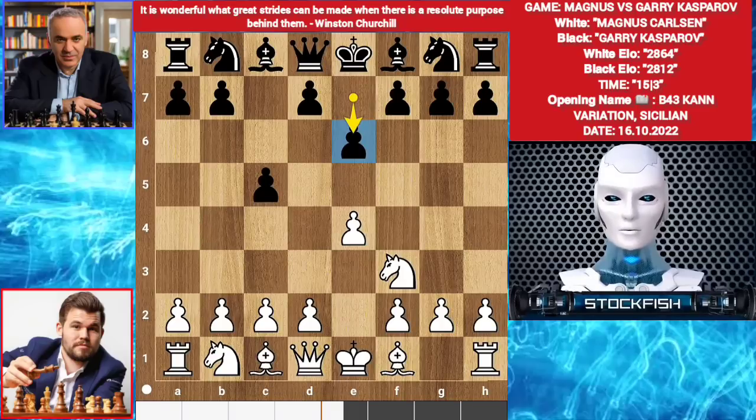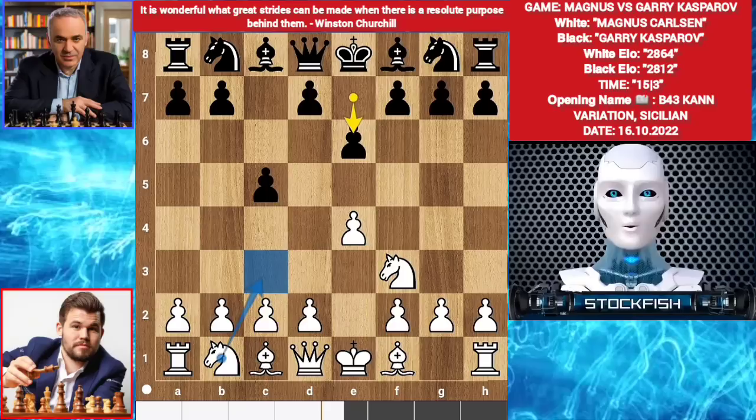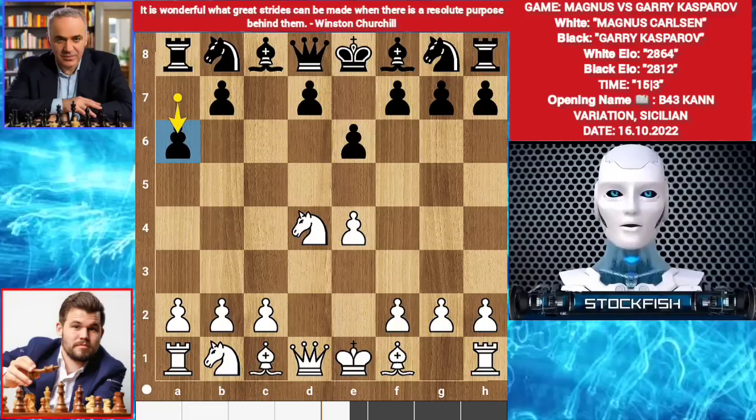You can play d4 like this, or c3 then d4. Knight c3 is also available. Magnus played d4. C takes d4, knight takes d4. A6 — he wants to play b5, then bishop here. The a6 move plan is to prevent the knight and bishop coming to that square.